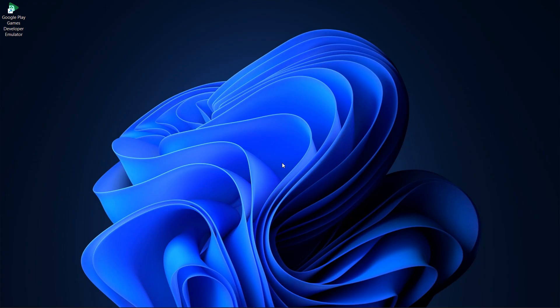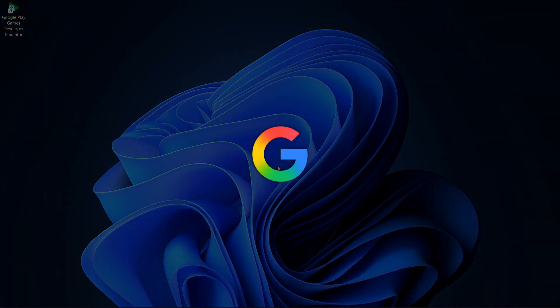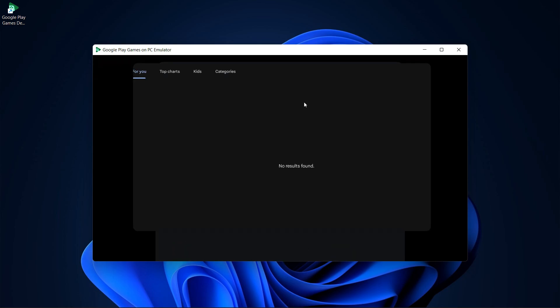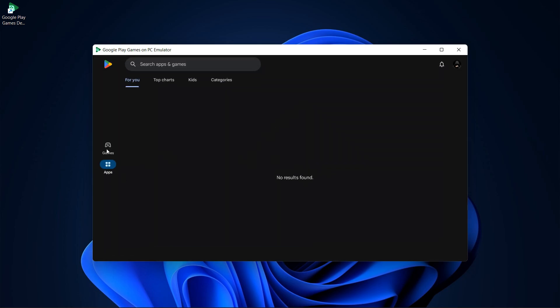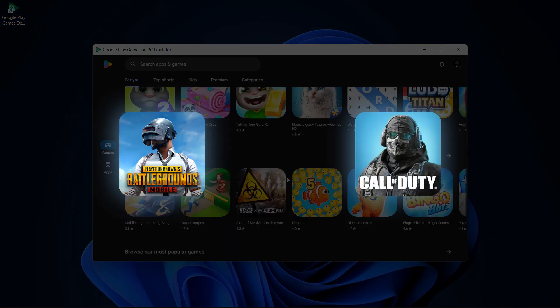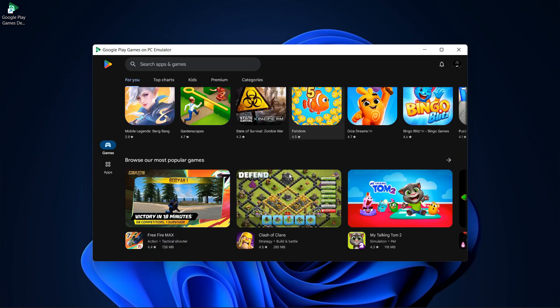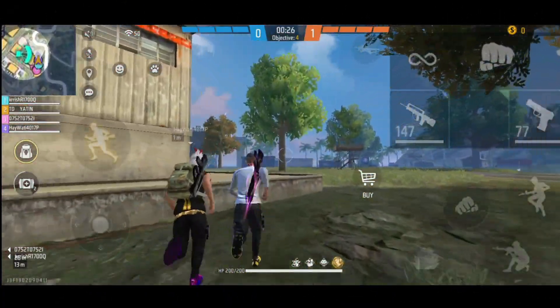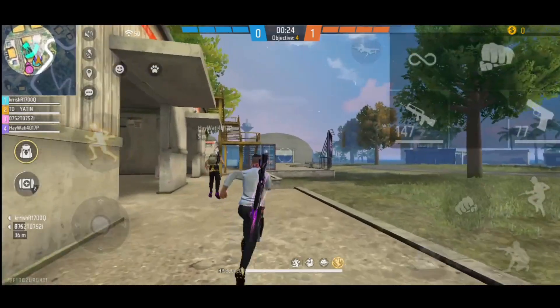Moving on to the last one, we have the Google Play Games emulator. This emulator is officially launched by Google, and honestly, it runs incredibly smooth, especially on mid-range and even some low-end PCs. But the thing is, it doesn't offer every game from the Play Store — so if you're hoping to play PUBG Mobile or Call of Duty Mobile, you're out of luck. Free Fire, though, that's a different story. If you're a Free Fire lover, this one's got you covered — it runs flawlessly.